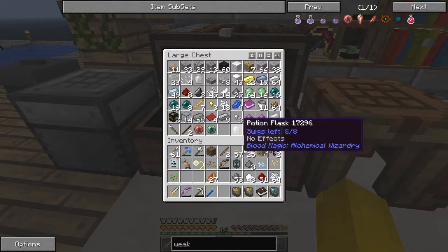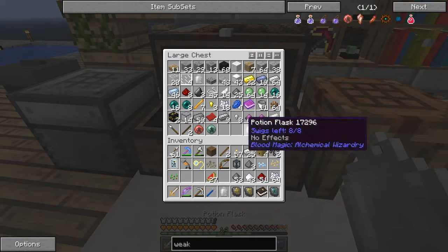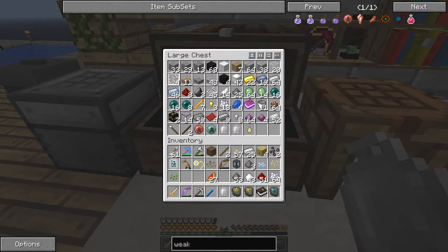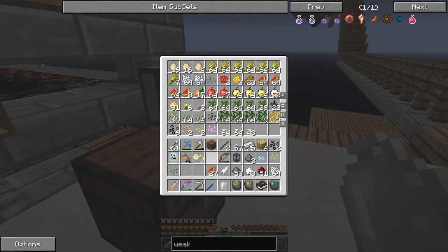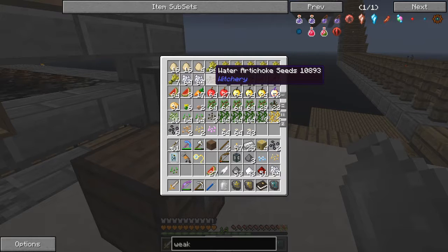Now to make the potion of flight, what you need is a potion jar - we've got three of those - and a feather. That should be all I need. In fact while it's making, let's just get rid of these seeds. I got an artichoke seed - oh that's good - and some ordinary seeds.